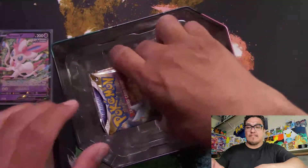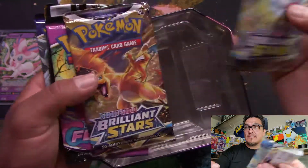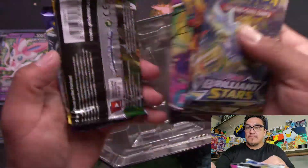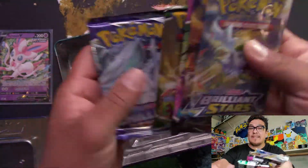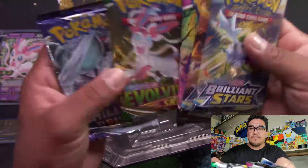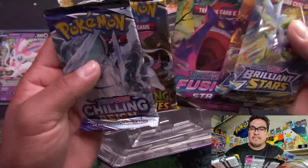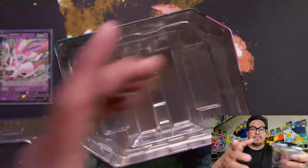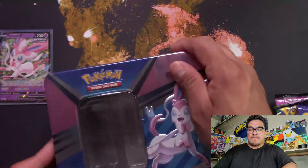These tins come with two Brilliant Stars, a Fusion Strike, an Evolving Skies, and a Chilling Reign pack. Let's go oldest set to newest — so Chilling Reign first, then Evolving Skies, then Fusion Strike, then Brilliant Stars. All right, let me put this off to the side.